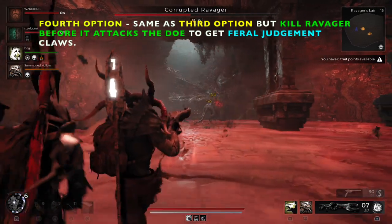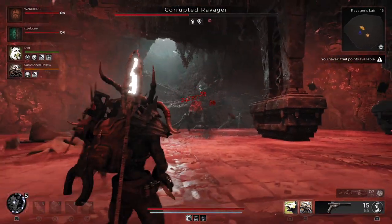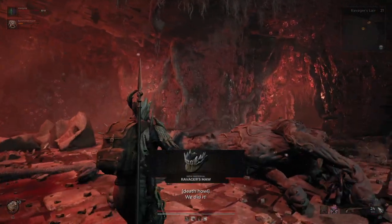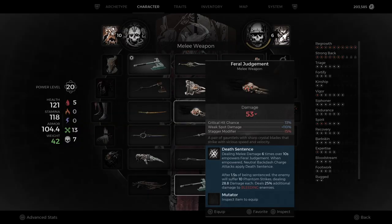The last thing you can get from this boss: you have to prevent him from attacking the Doe while you're fighting him. If you decide to kill the Ravager before he kills the Doe, you get the Ravager's Maw, which you can take back to craft the Feral Judgment melee weapon — basically claws. It has Death Sentence, dealing mainly damage over 10 seconds, and empowers Feral Judgment. When empowered, neutral back-dash charge attacks apply Death Sentence, and it does additional damage to bleeding enemies — good for a bleed build.